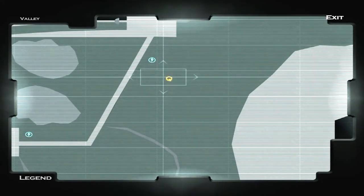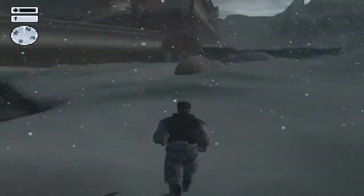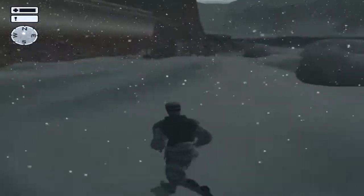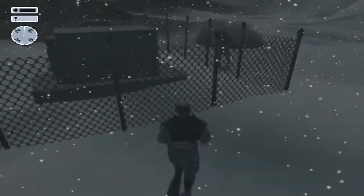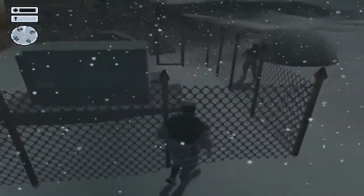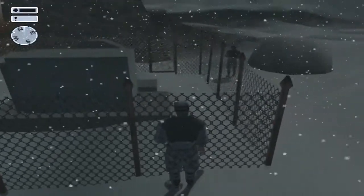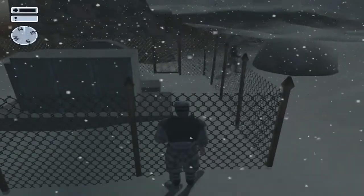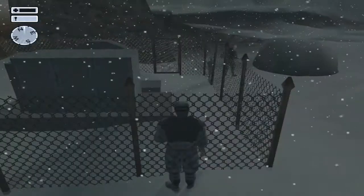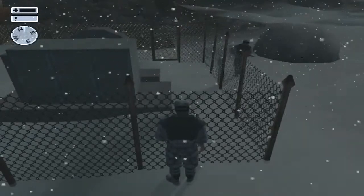There he goes, it's time for us to move. We are going to use a bug which means the enemy soldier can't see through walls even though this is some kind of fence with a lot of holes inside, so he won't be able to spot us when we stand right here.